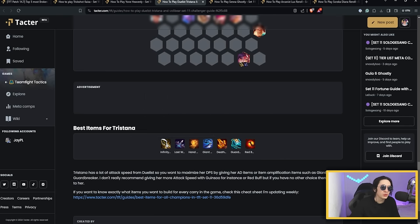For Tristana's items, Last Whisper is actually mandatory here — unlike Yone, this is a front-to-back comp so you really want to remove the armor of frontliners to kill them. After that you can go with Red Buff, Deathblade, Giant Slayer, and similar items depending on what you find first.